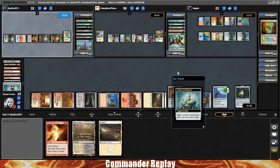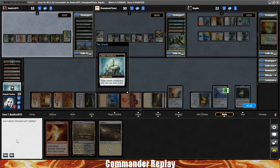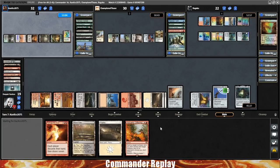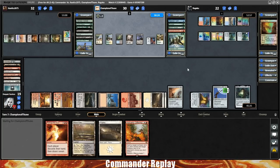Solemn Simulacrum will die and we get to draw a card — Solemn Simulacrum could've become like a 10-10, so they were trying to account for that. Here's a Volcanic Offering — that's a good card, although no one has any creatures yet. But this turn we're gonna be on ten mana, and that's Aurelia plus two equipments, and that seems good.